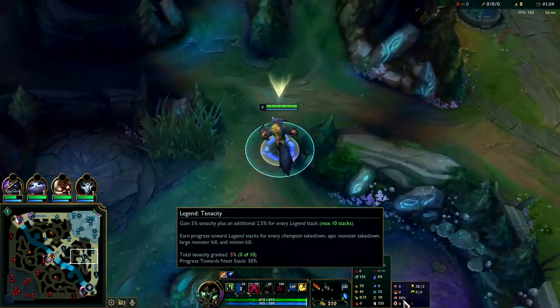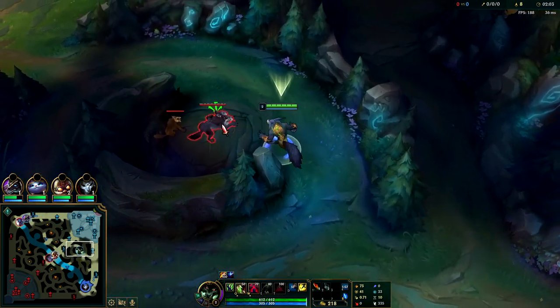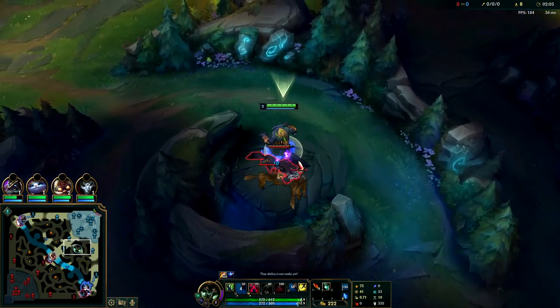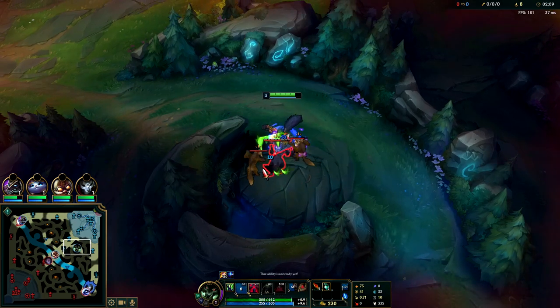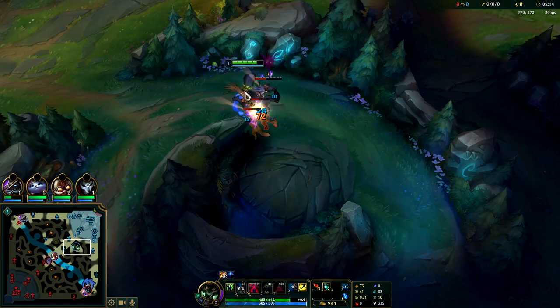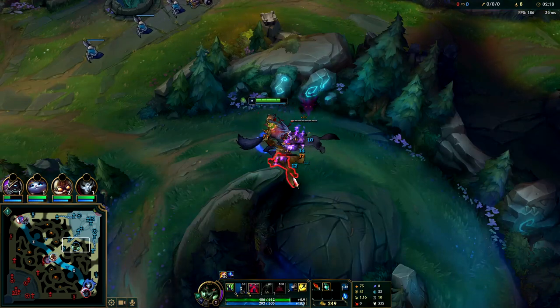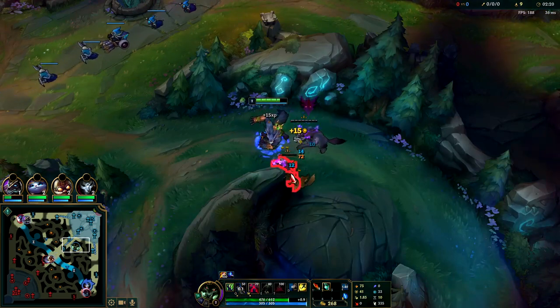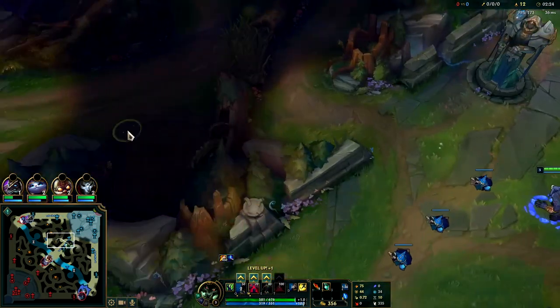For runes we decide to go Conqueror, Triumph, and Last Stand with Revitalize and Conditioning. I've been trying this a lot more and like it a lot. You can still take Sorcery secondary or Domination secondary, it works just fine. You want to get one auto attack on each of the little wolves to apply your burn passive from your jungle item, but you want to put your Q on the big wolf because your Q does max health damage. So you see how they're all low now and then we can just finish off the camp.